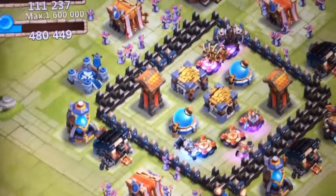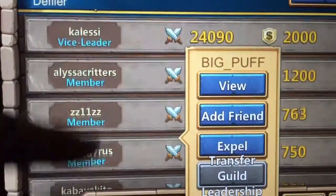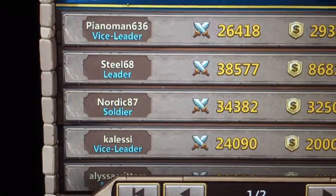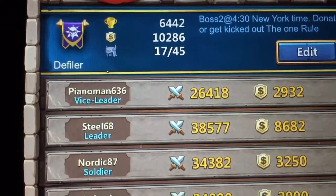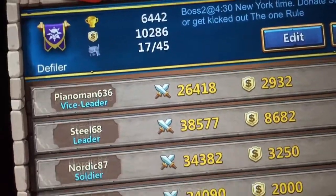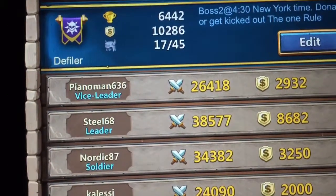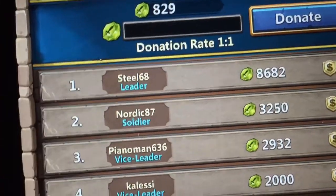I got those off the free-to-play daily charts opening. Defiler — join if you want. Pretty good guild. Boss time is 4:30 New York time, Boss 2 only. We need to donate shards so we can do Boss 3 — we'll have that done in minutes. Shoutout to our leader, Steal — started from nothing and now he's here. Guild donation — I'll donate 250.